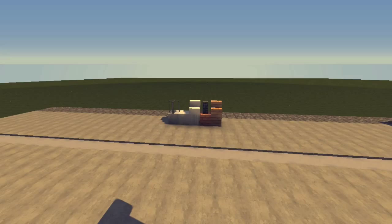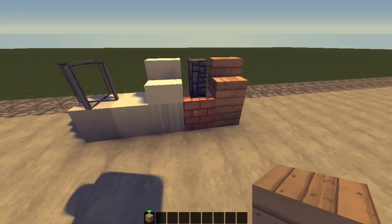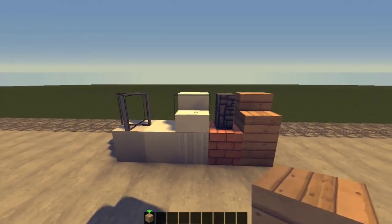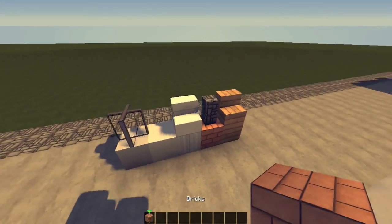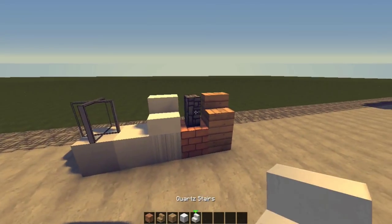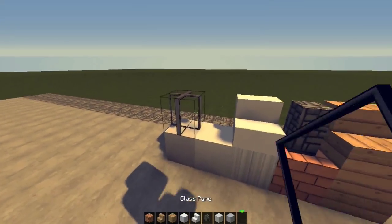We're going to be doing this urban house, as shown by the thumbnail. I've got some basic materials here that you're going to need: oak wood, oak wood stairs, brick, cobblestone wall, quartz stairs, pillar, white wall, gray wall, and glass. Let's grab all of that stuff.